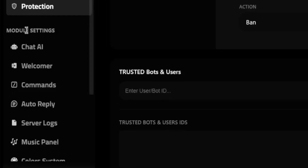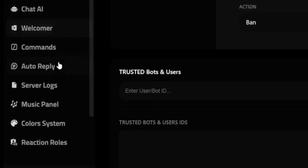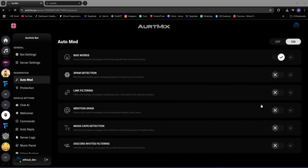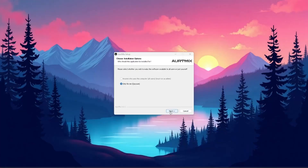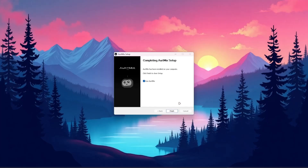Then we have the module settings section with tons of features. But before that, let's check out their app — let's download it and see. Just click the download button and the app starts downloading. Once complete, double-click the .exe file and install it just like any other app.